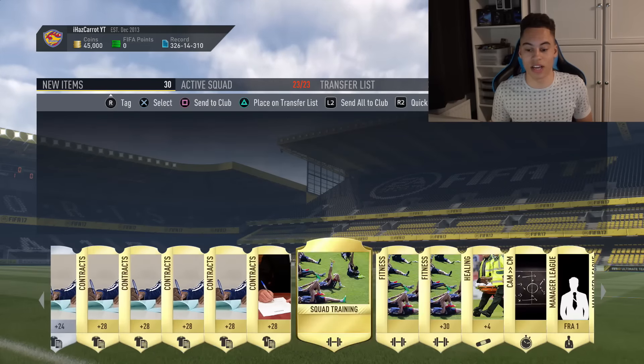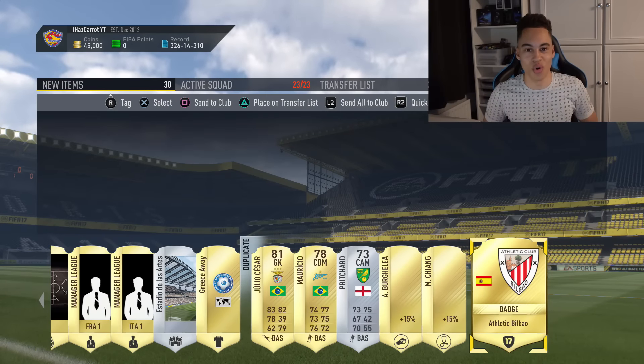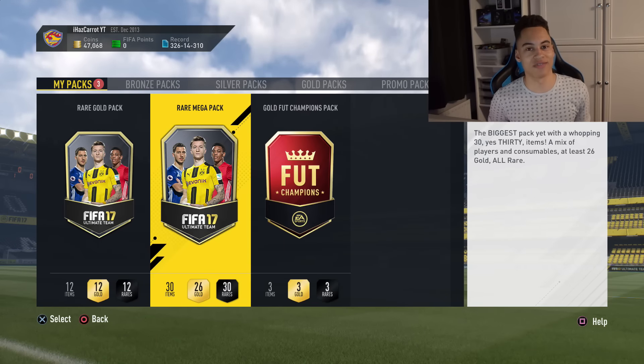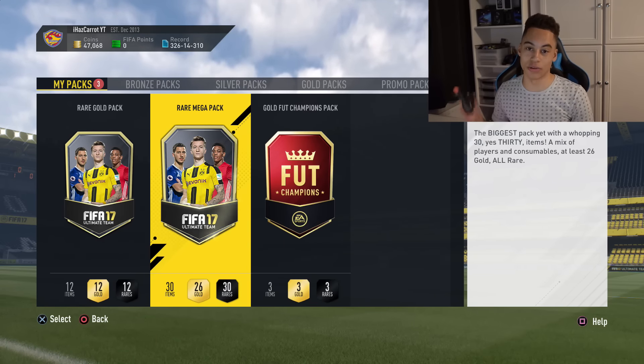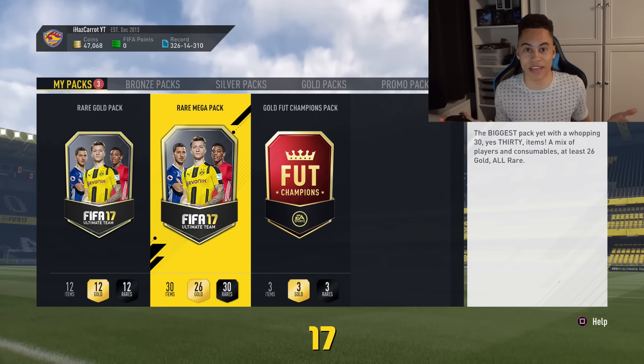That was a pretty bad pack to be honest. We get some contract cards and fitness cards but that was awful. We're gonna go for the next rare mega pack, hopefully we can redeem ourselves. Opening it now - there's a walkout? It's taking ages to load, maybe the EA servers are just slow.